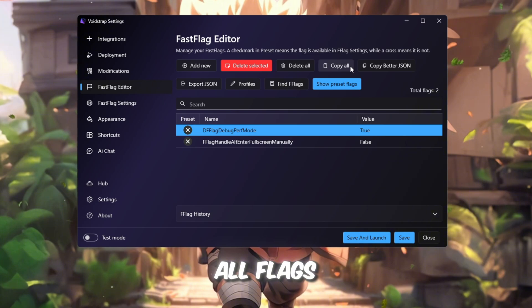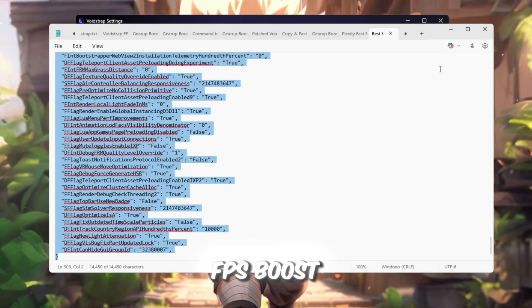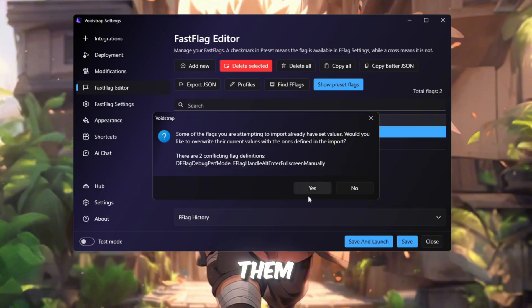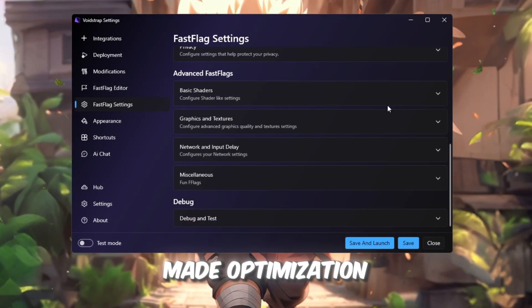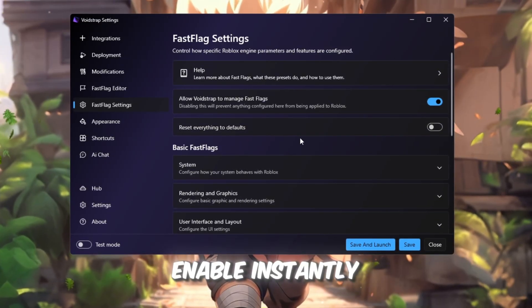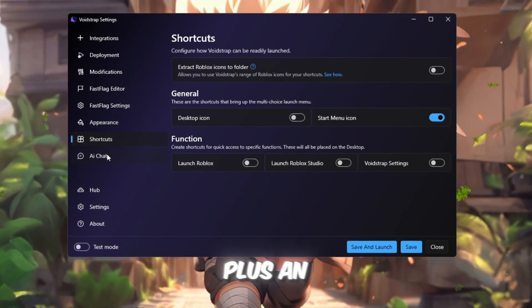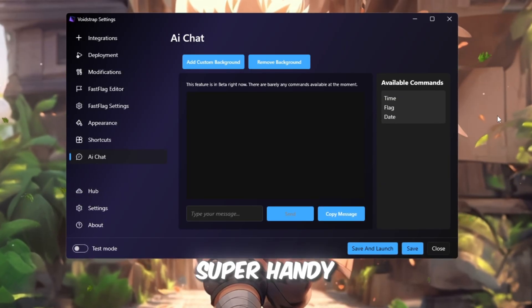Use tools like Copy All Flags, Find Flag, or Import JSON. To apply your custom FPS boost settings, click Import JSON, paste your Fast Flag codes from your pack, and save them. Then check the Fast Flag Settings tab — it comes with ready-made optimization profiles for higher FPS and lower ping that you can enable instantly. Voidstrap also includes Appearance and Shortcuts tabs, similar to Blockstrap, plus an experimental AI chat that explains flags in simple terms — super handy for beginners.